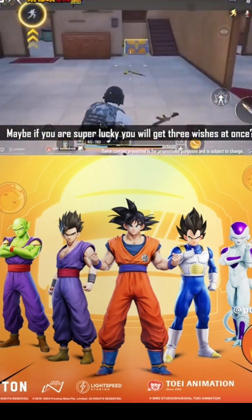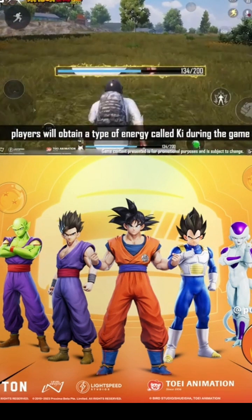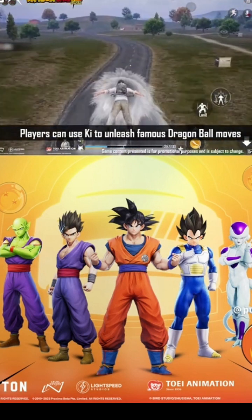Maybe if you're super lucky, you'll get three wishes at once. During the journey of collecting the Dragon Balls, players will obtain a type of energy called Ki. Players can use Ki to unleash famous Dragon Ball moves.